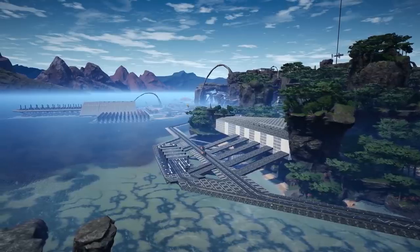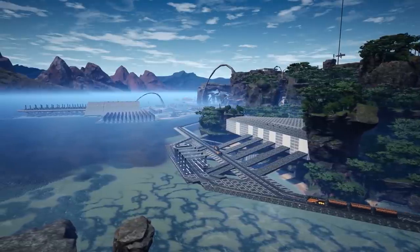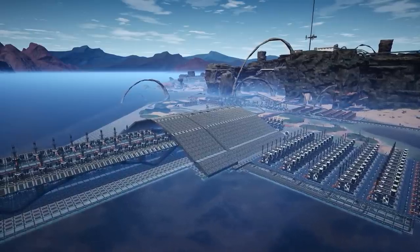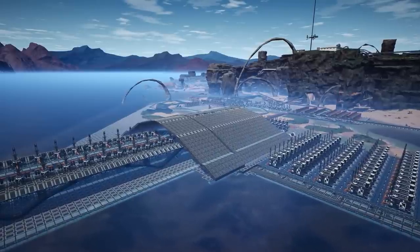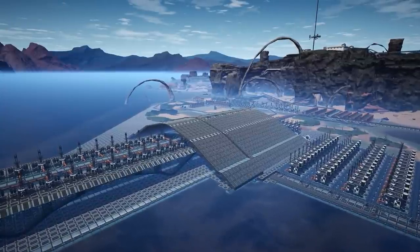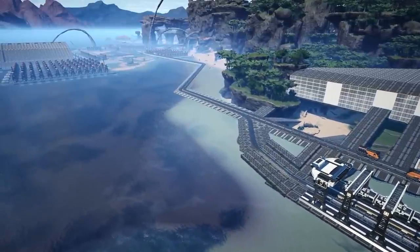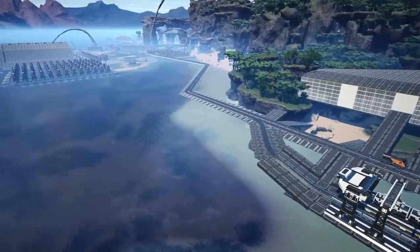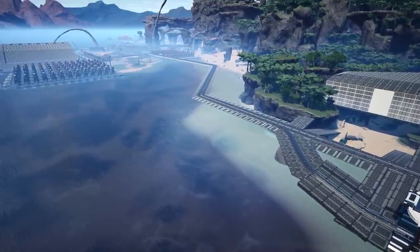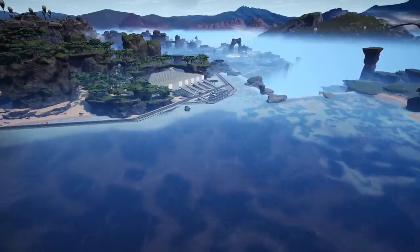Once we've got the train station sorted out by the fuel generators, we can actually start shipping concrete directly to us. The next thing we're going to do is send it all the way over so that we can get on with these fuel generators — we've got another 330 or so in total. We're adding a rail line all the way to the actual factory area where we're going to be unloading the concrete.